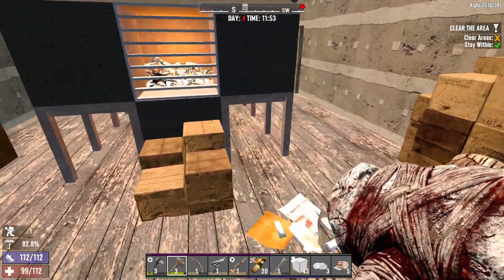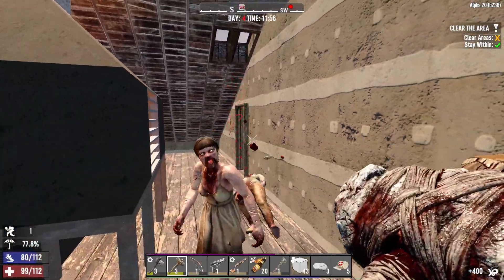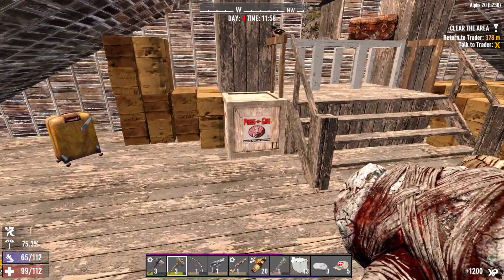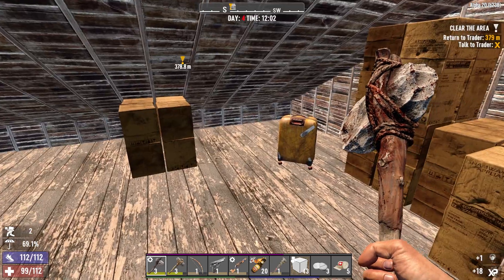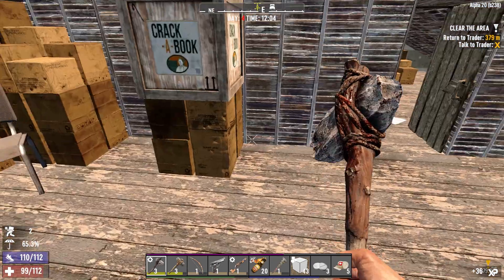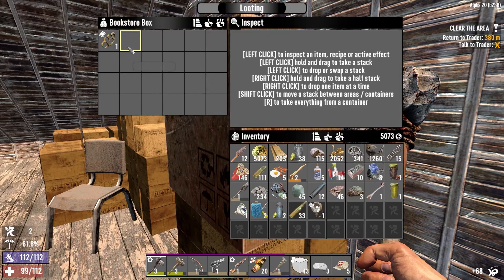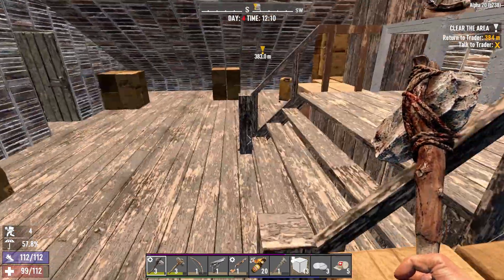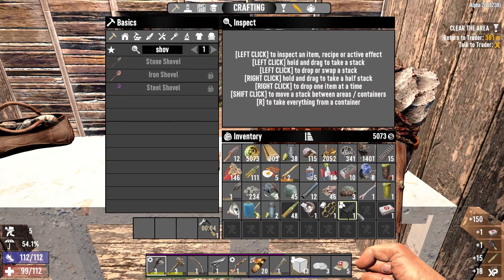We've got a few of them awake here by the sounds of it. Come on — area's clear, fantastic. We'll take that fire axe. Fortitude plus one, but we're not wearing anything. We have an airdrop overhead — a forge schematic! I'm glad I didn't buy that forge now. It's dropped over here, we're going to go and get it because airdrops can have some great stuff inside.